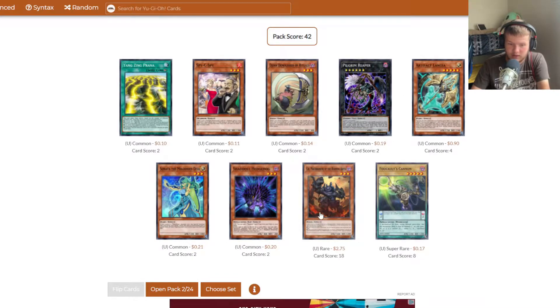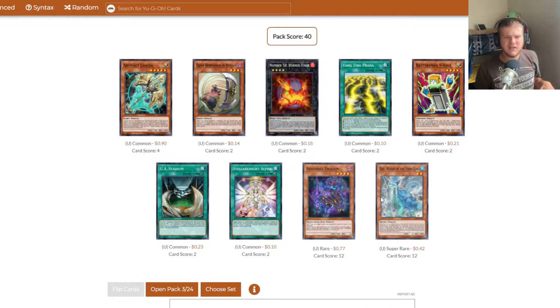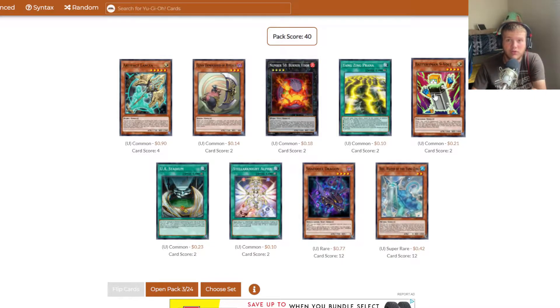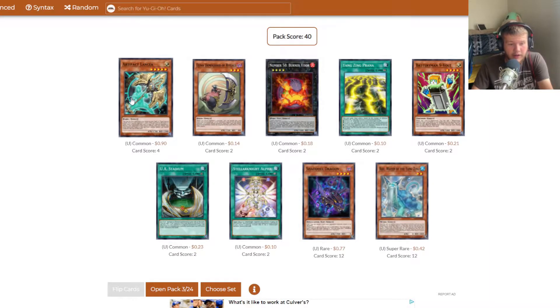Shaddoll Hedgehog — nice. Burning Abyss I think also debuted in this set, so maybe we can pull a good Burning Abyss package. Shaddoll Dragon — that's fun. Another super rare. I'm pretty sure the whole holo thing started in Breakers of Shadow, the pre-2016 or post-2016 thing. After adding all the cards to the online collection, I actually have a pretty sick Battery Man package, so I might have to play that. Another Lancia — fantastic.